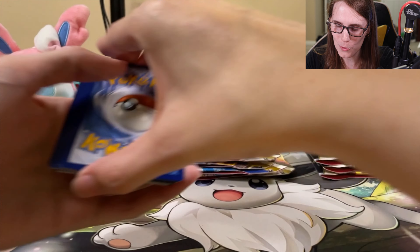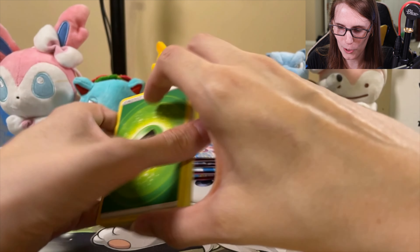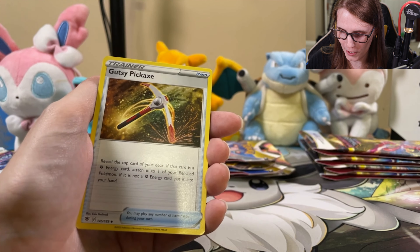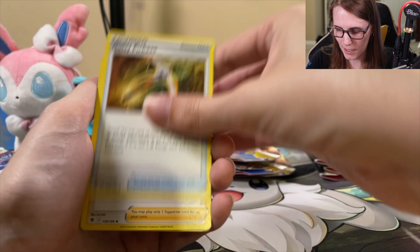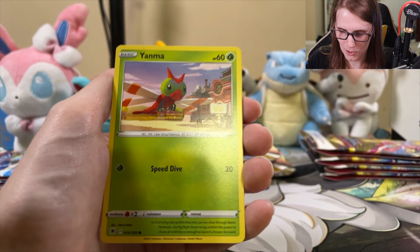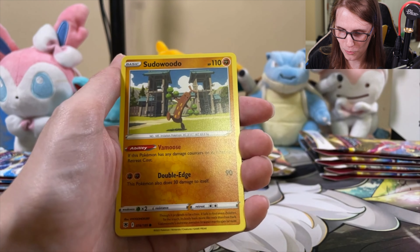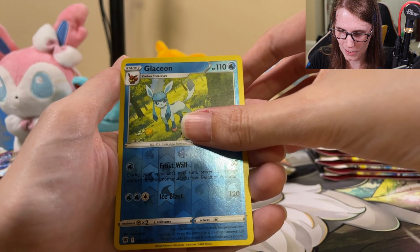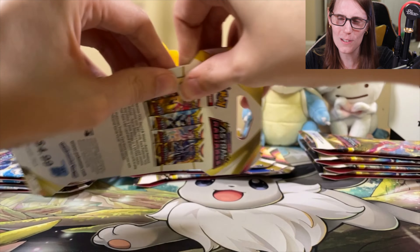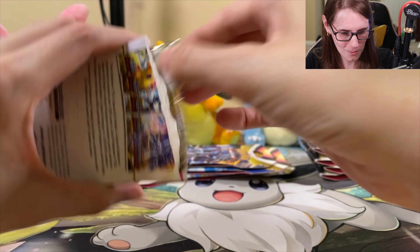Maybe this one's going to break the streak? Let's see though — we could have something in that Trainer Gallery slot or reverse holo slot. We've got our pickaxe there. Come on, don't break the streak here. What do we got? Drifloon, Sudowoodo, Glaceon. Okay, all right. I'm pretty sure that's our first non-holo or non-V card since we got that original rainbow.